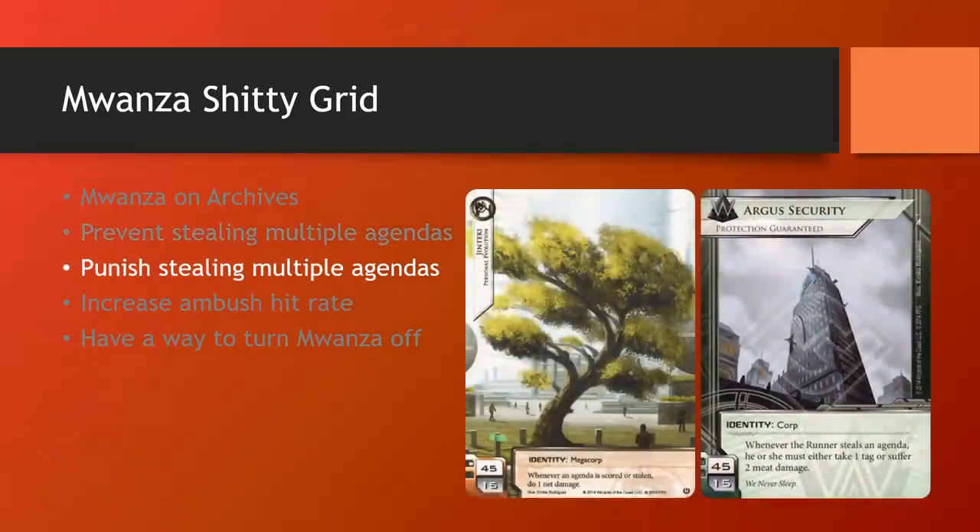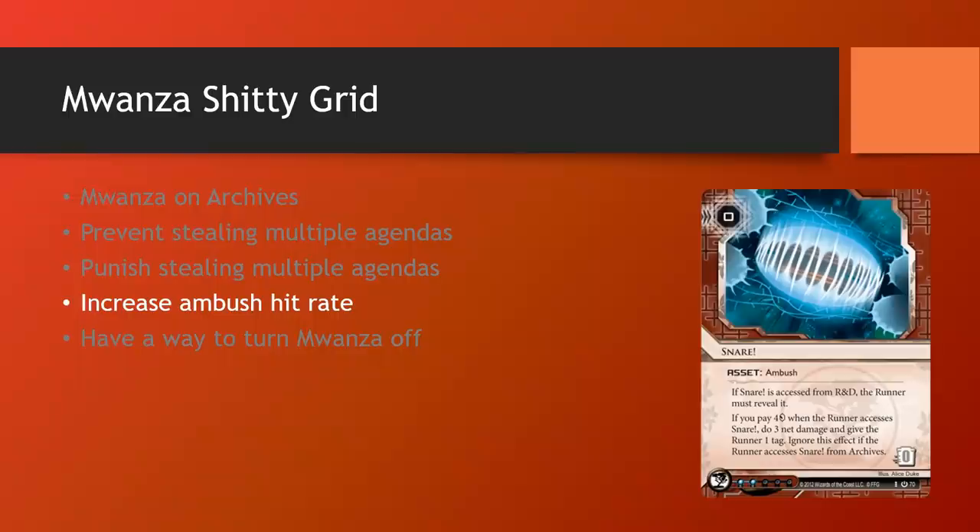Another way to mitigate Mwanza's problem is to punish the runner for stealing multiple agendas — run lots of spiky agendas. I'm thinking of Jinteki Personal Evolution and Argus Security, both of which are identities that allow the runner to steal multiple agendas in one run but punish them for each agenda they access. This could be very powerful as a setup to repeatedly deal damage. Speaking of repeatedly dealing damage, another way besides feeding agendas is to feed the runner ambushes. The big one that comes to mind is Snare, which fires off both R&D and HQ — this could potentially lead to a nasty flatline if the runner isn't prepared for the Mwanza multi-access.